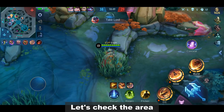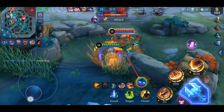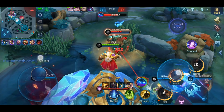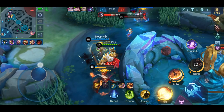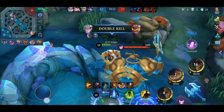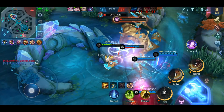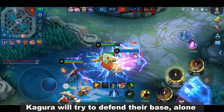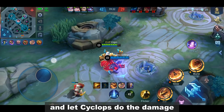Let's check the area to see if there are enemies nearby. Kegura will try to defend their base alone. Let's use the Flicker-Ulti combo against her and let Cyclops do the damage.